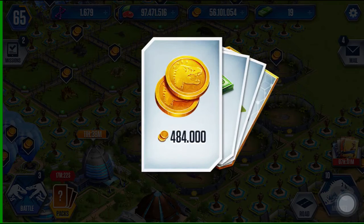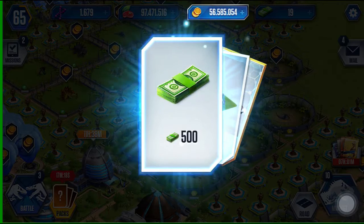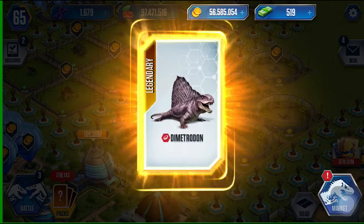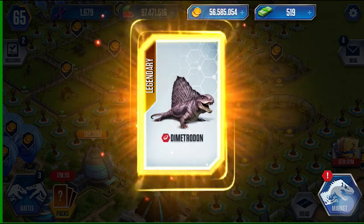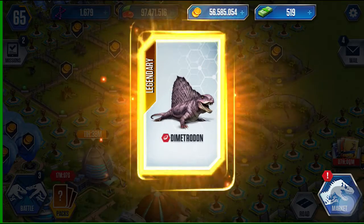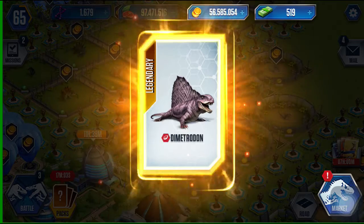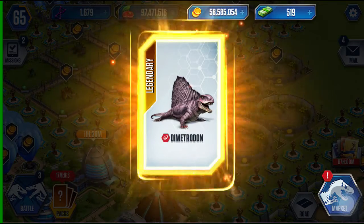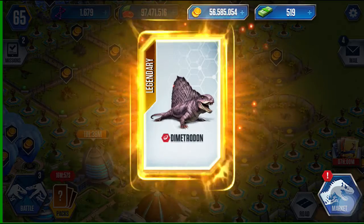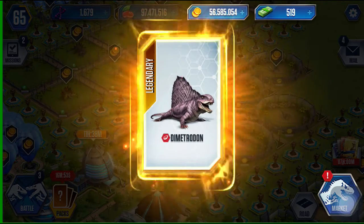Here's the legendary pack — let's see what we get. Four hundred and eighty-four thousand coins, didn't need that. Five hundred bucks, didn't need that either. But we got a Dimetrodon, which is what I needed most — a pretty good dinosaur for this event. I'll take the free Dimetrodon! That's going to be it for this video. If you like my videos be sure to hit like and subscribe, and let me know what you think in the comments below.